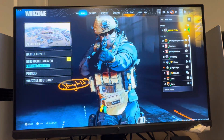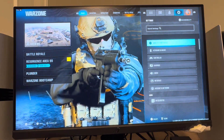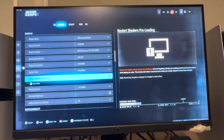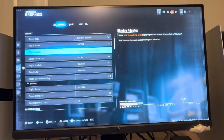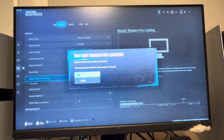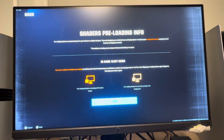You can restart these shaders and re-download them by clicking the options button. Go to settings, then under settings go to graphics, then display, and then go to where it says 'Restart Shading Pre-loading.' It's going to delete your current shader cache and restart the pre-loading of the shaders on the Black Ops 6 version of Warzone.